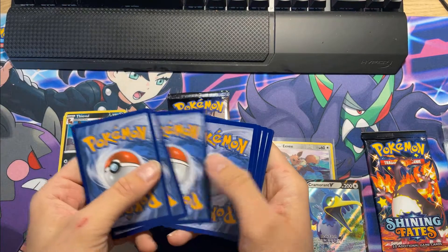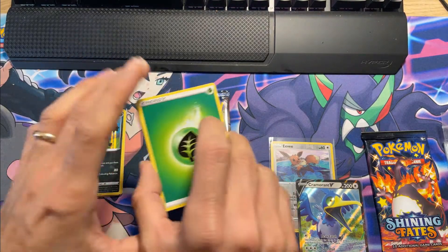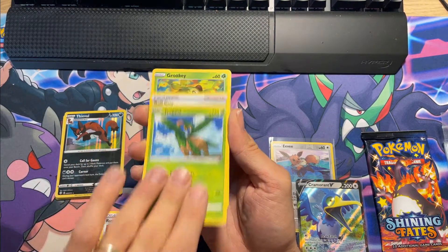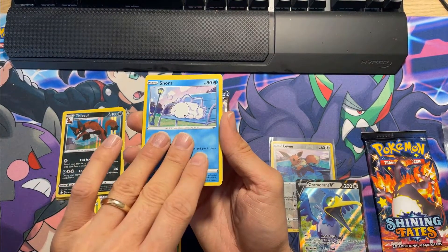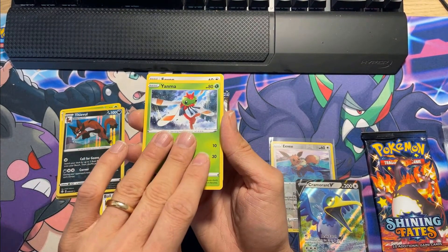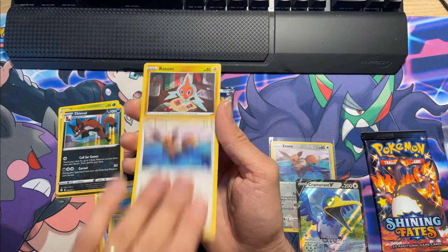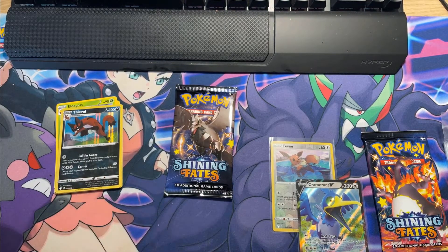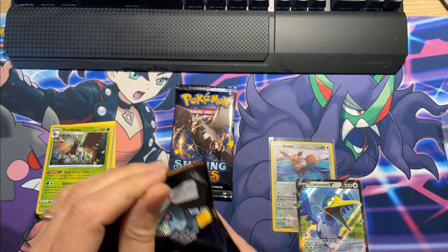One, two, three, four from the back — I'm gonna guess water energy, dark — and it is the opposite of water energy. Blastoise, Tropius, Croagunk, Kufant, Snom, Yamna, Eevee, and the reverse is Rotom, with a Decidueye hollow for the rare. All right, two more packs left, we need to pull something.